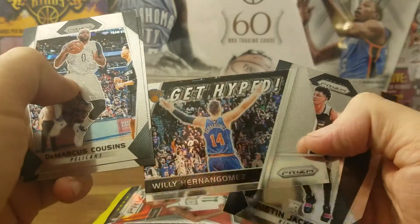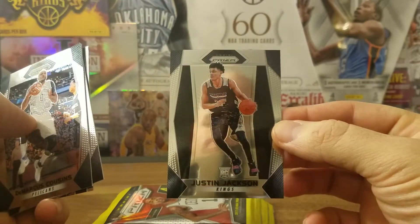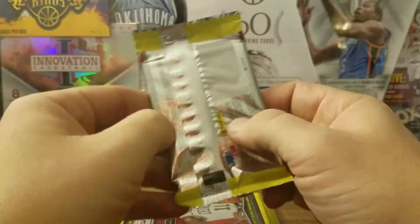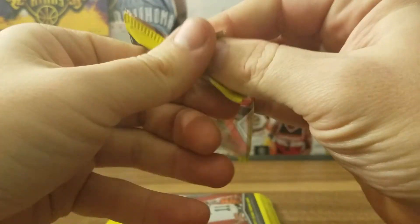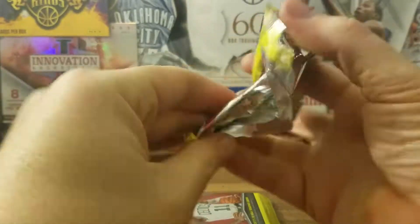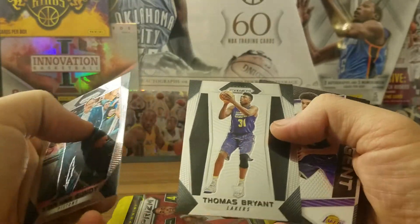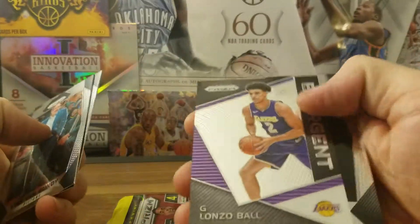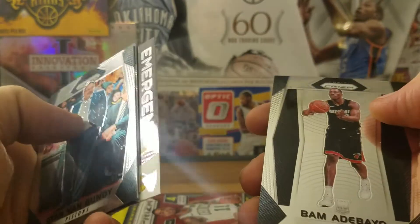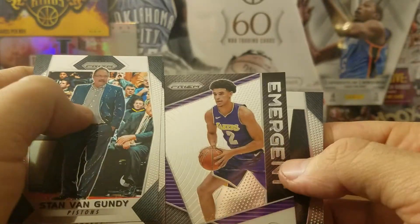Insert: Willie Hernangomez and Justin Jackson. See my face — it's funny about these Prizms, like mirrors. I hate these coach cards even though the stats are pretty good. Coach: Thomas Bryant. We got Alonzo — and yeah, that is a regular card. The Kyle Kuzma was a silver, so I lucked out pretty good on that one. Bam Adebayo and Alonzo emergent.